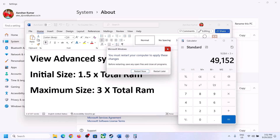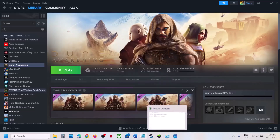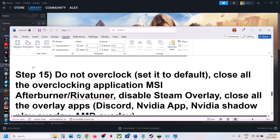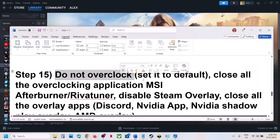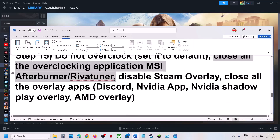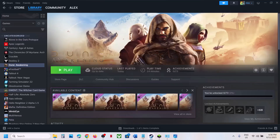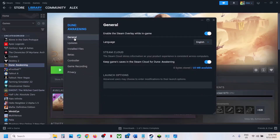The next step is: do not overclock. If you have overclocked your computer, set it back to default and close all overclocking applications such as MSI Afterburner or RivaTuner. Also disable Steam overlay — right-click the game, select Properties, go to the General tab, and turn off 'Enable the Steam overlay while in game.'